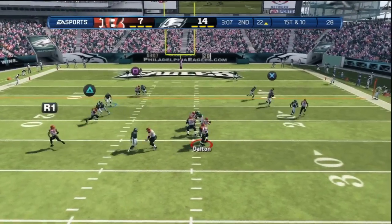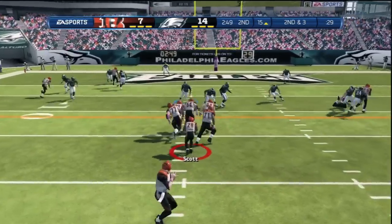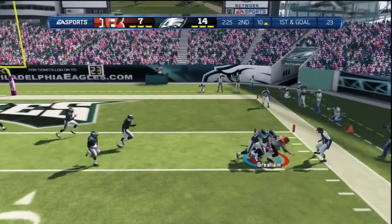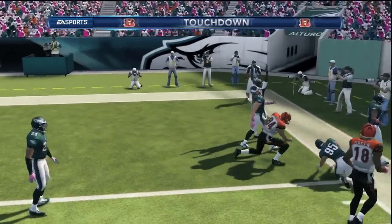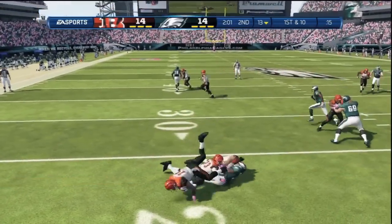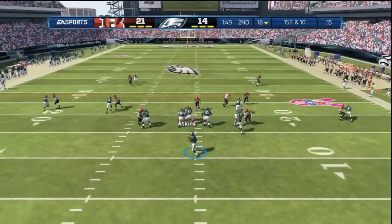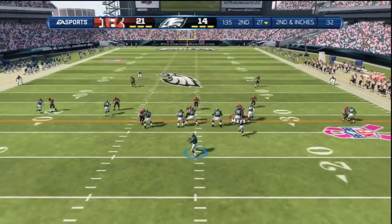Next thing I wanted to talk about: fumbling quarterbacks. When you're running out of a passing play, make sure you hit that slide button extra early. This year is not like last year where you could just tap it and be down right away. There's a slight reaction delay before they actually go into the sliding animation. Keep that in mind and hit that button early. Right here Adam Pacman Jones is able to undercut that ball — pick sixes are always huge.